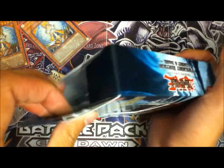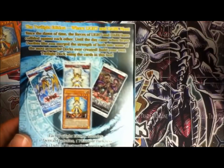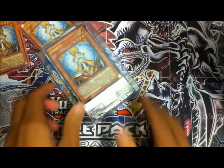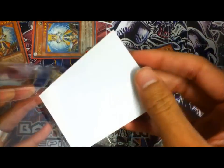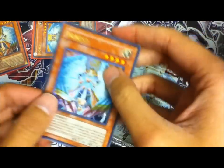Ooh, cool — they don't have tape or anything. I like it. And if you don't know, you get 3 packs: Tactical Evolution, Light of Destruction, and Phantom Darkness. They have like a holder for it too.